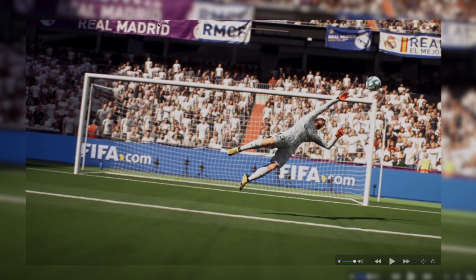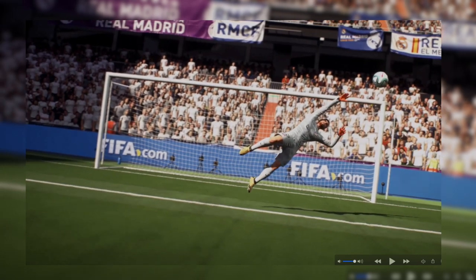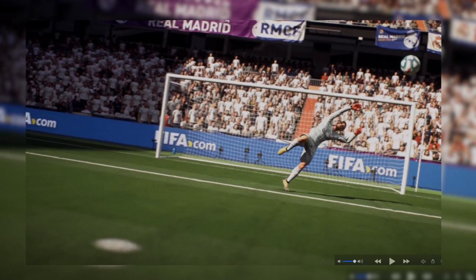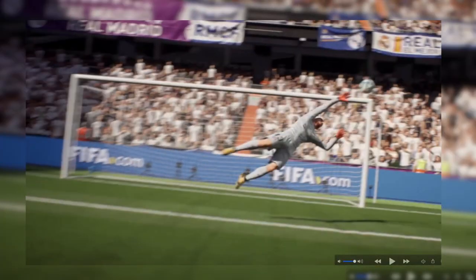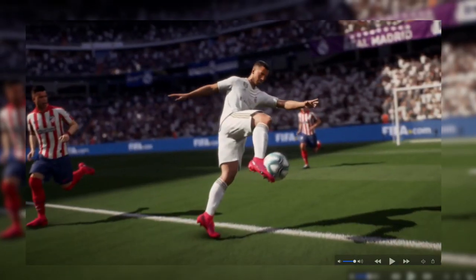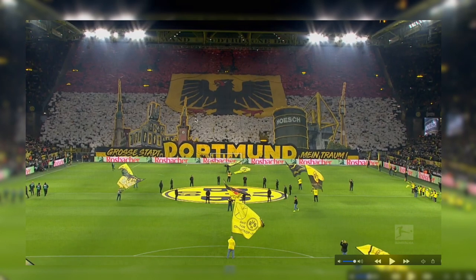We've got a clip at Real Madrid's home ground and a lot of people were saying Real Madrid might partner with PES — but it looks like they might not, because EA is using their branding in the trailer. Atletico Madrid is there as well, and we've got a volley from Hazard, so volleys are confirmed in FIFA 21. Then we've got some clips of Dortmund stadium as well — this is real life footage, not in-game.